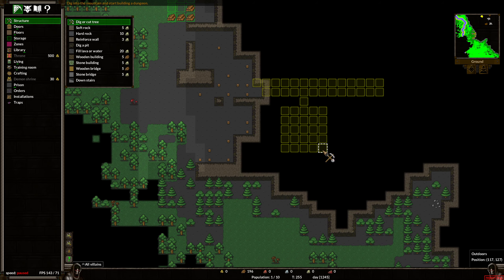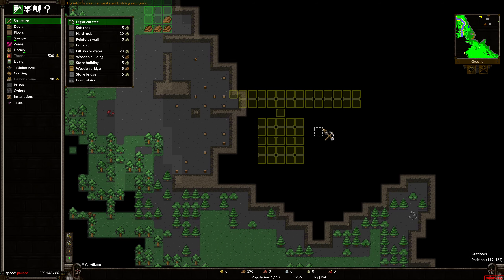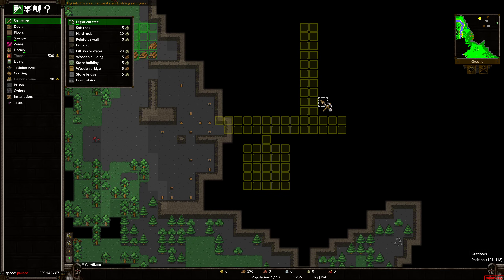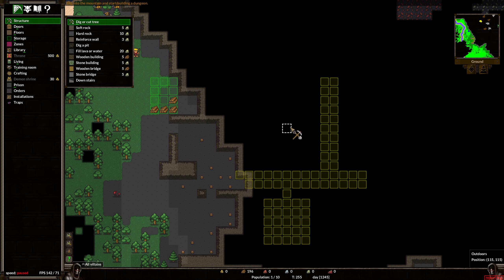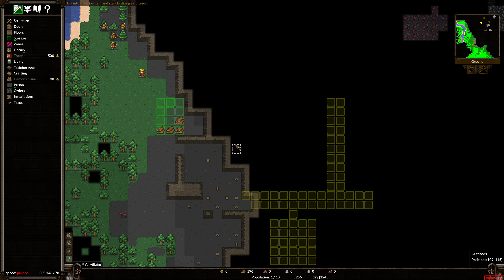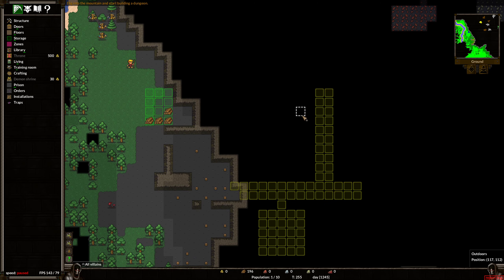Let's build a room for resources and stuff — we might expand this later. One of the first things we're gonna want is bedrooms. We're going to build our main corridors as two wide, like this, and then have rooms off to the side. One of the first things we're gonna want is a bedroom — maybe a dormitory. You can see on the bottom left we have imps we can get for gold, and two folks we can already recruit: both goblin warriors. They both require a wooden training dummy and a basic bed, so we're gonna want a training room and a bedroom — very much like Dungeon Keeper in that regard.